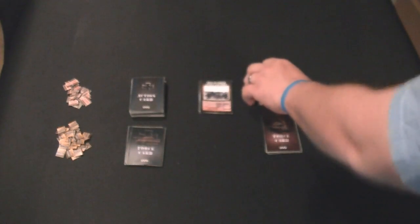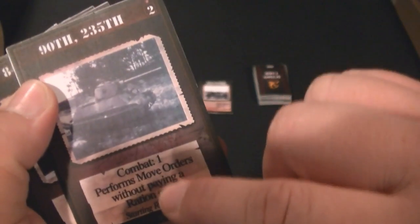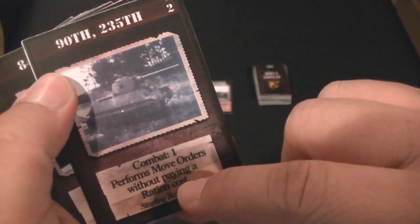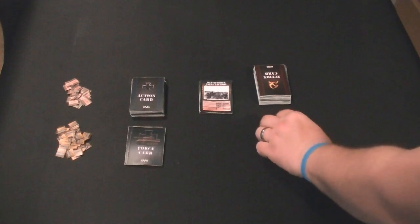The Russian players also have standard forces that you'd expect. Cards will have abilities like performing move orders without paying a ration cost, as you saw with those Panzers, or ignoring the first hit applied to it from every attack. And those are just some of the cards you'd see in that location.